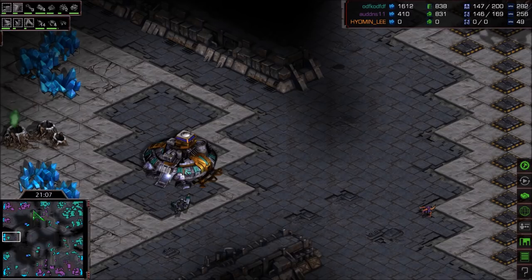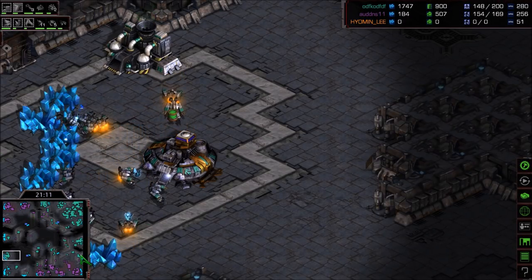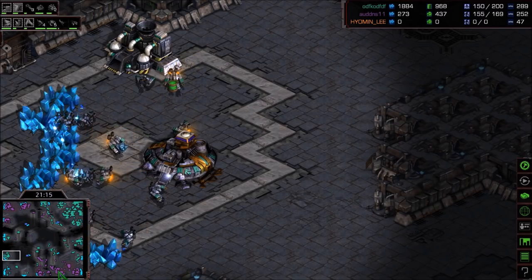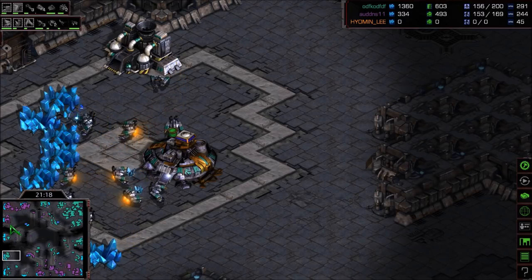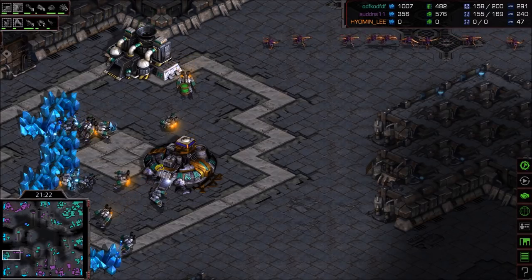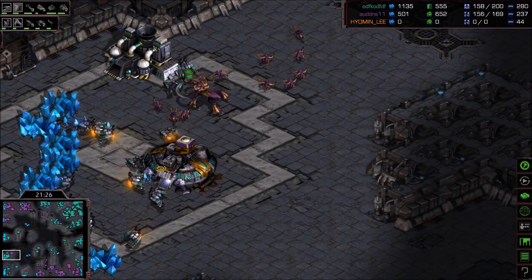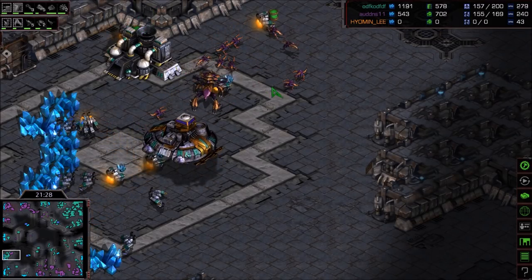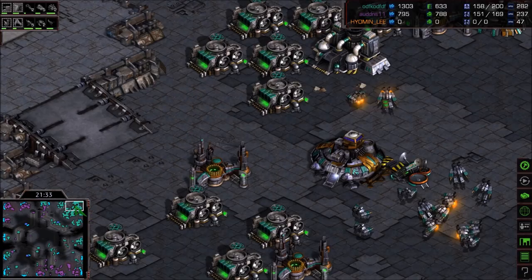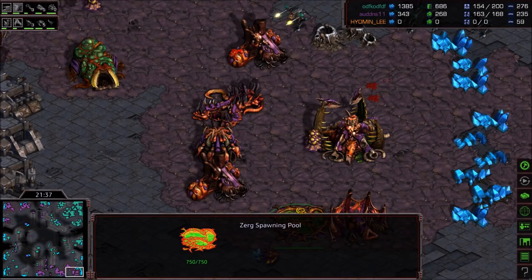Zero is not exactly hurting for income right now. Cracklings are going to take down Flash's bottom left base — there are a lot of SCVs there that are all going to be killed unless they can escape, which it doesn't seem like they can. Somehow there is a Goliath drop inside the main base of Zero, attacking things indiscriminately. Lurkers are trying to stop this. The Ultralisks have popped out and are clearing the Goliaths inside the main base. It's 159 to 143 total supply — Zero is still up.